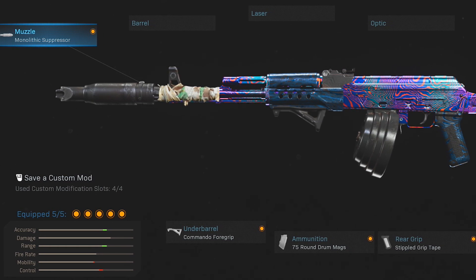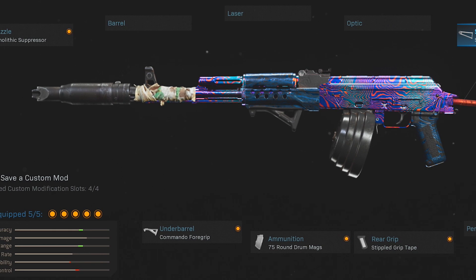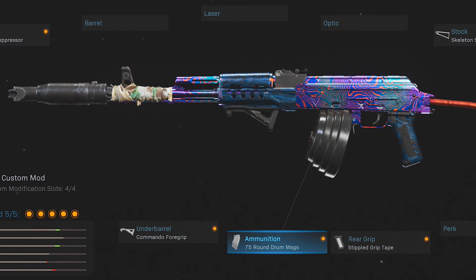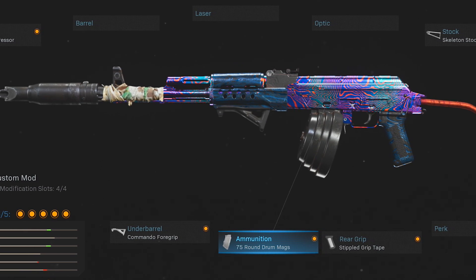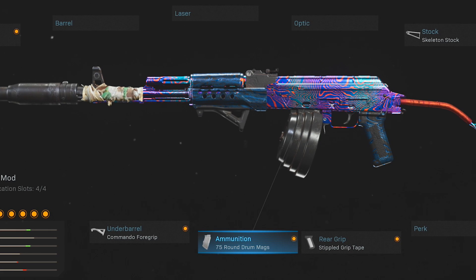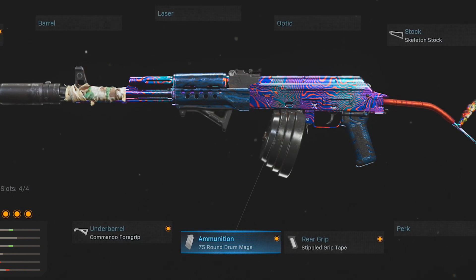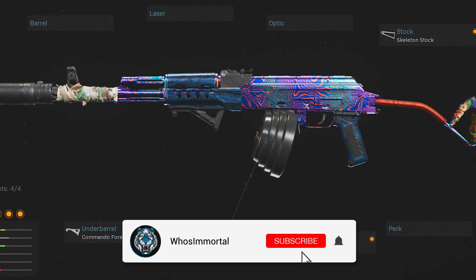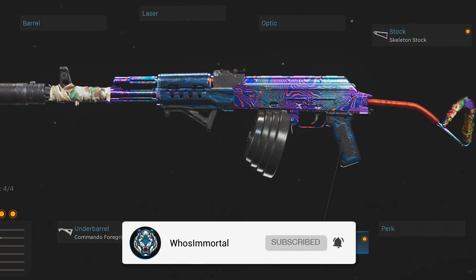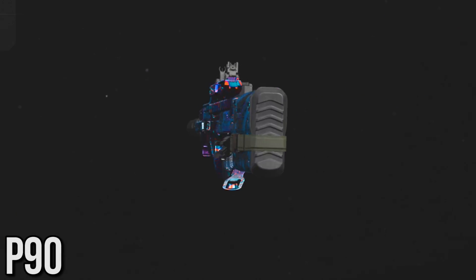For my attachments here I've got the Monolithic Suppressor, the Skeleton Stock, and the Revolution variant for that coat-hanger look. I've also got the Commando Foregrip and the 75-round drum mags — you've got to use an extended mag with this thing, the default 30 rounds definitely does not cut it. The 75-round drums compared to the 40-round mags don't really feel all that much heavier or make you all that much slower. Finally I've also got the Tripled Stippled Grip Tape.